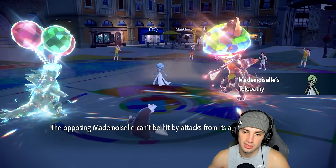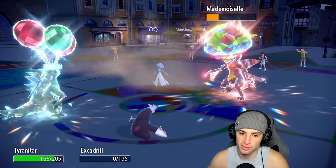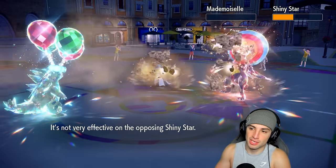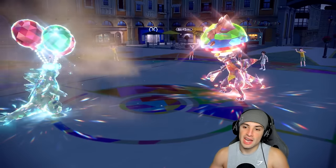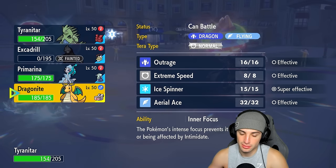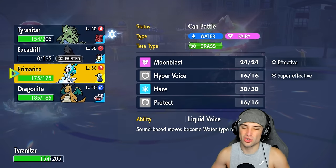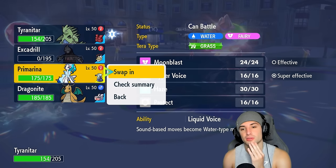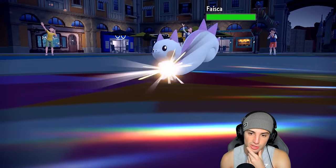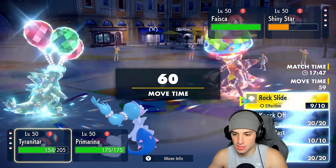Let's go - double Rock Slide lands! One KO confirmed and Garchomp is high HP. That's really good for us. Now the real question is can Choice Band Dragonite pick up a KO? We go into Primarina, protect her - they bring out Pachirisu so Follow Me could fly here. I understand - let's just go for Rock Slide. There's a chance they go for an Electric move rather than Follow Me. They protect Garchomp though. I protect Primarina and they go for Nuzzle - stop trying to Nuzzle me!